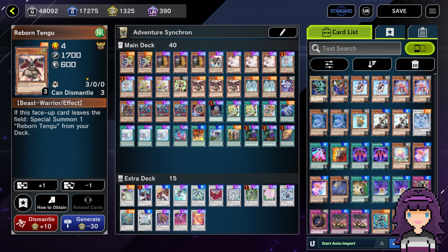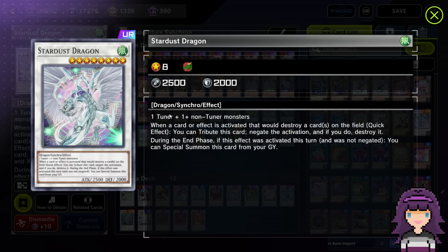The only way you can really combo with Jet Synchron plus Reborn Tengu is if you start with Diabelle Star of the Black Witch, which can special summon out the Jet Synchron with Original Sinful Spoils. If I was leaning more into the Reborn Tengu stuff, I'd probably also include Poplar and a couple of Bonfires - those being extra ways to get to Jet Synchron without having to commit our normal summon. I would probably take out the Reborn Tengus for Small Worlds just to have more ways to go into the adventure engine and find the Water Enchantress.